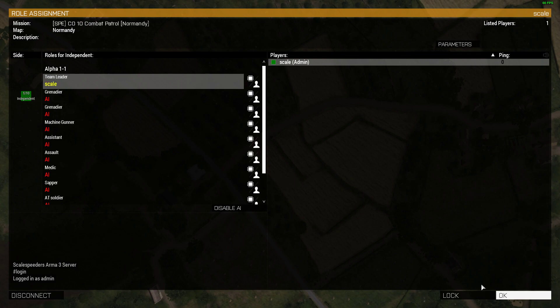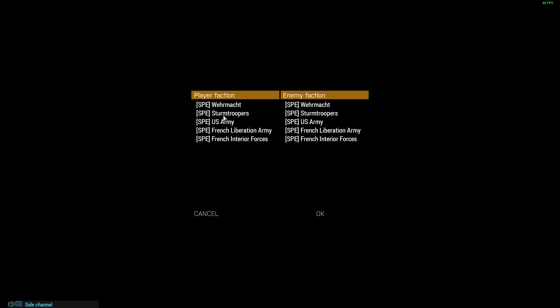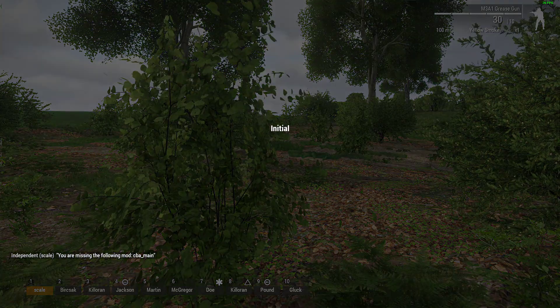I'll be the team leader and we'll say OK. We'll be the US Army, the enemy can be the Wehrmacht, and then we'll load in. There is a camera mode in Arma 3 called Splendid Camera which you probably know about, but we're also going to use the Spectator mode, which is really powerful. If you're new to Arma, these might be a very pleasant surprise.